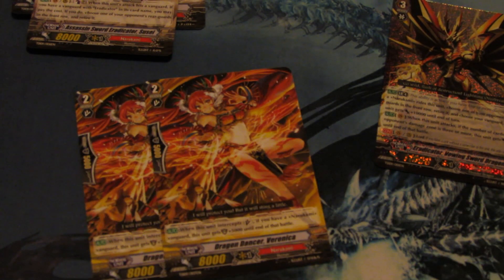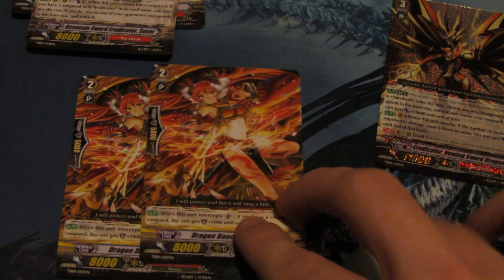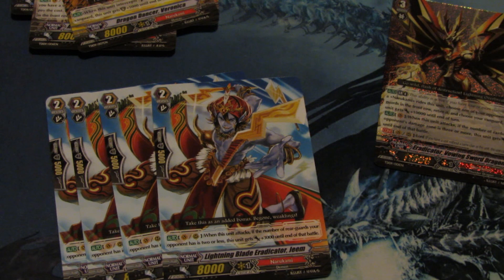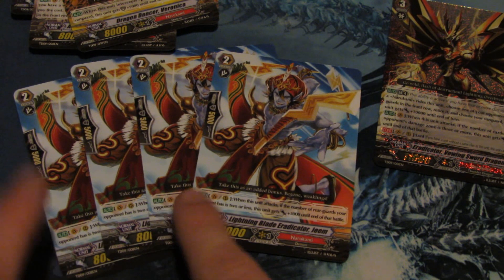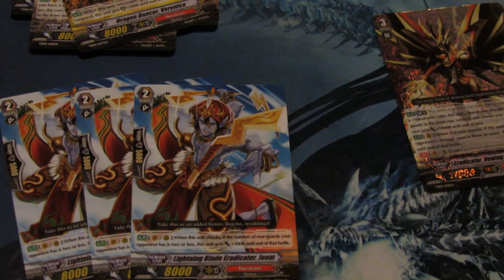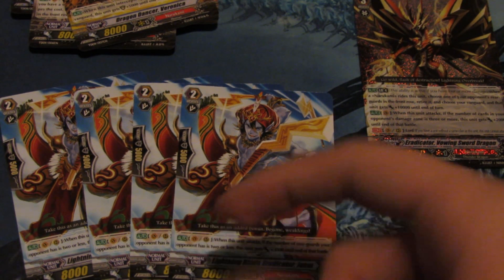Then we get 2 Special Interceptors — Dragon Dancer Fernonica, however you say it. Real nice looking card, though she is not an Eradicator. And then we get 4 Lightning Blade Eradicator Gene. He is the 11k beater of the deck — when your opponent has 2 rear guards or less, he gains 3,000. But I doubt that would be consistent enough. It would be better to just run Spark Rain, unless you are playing Law Keeper and Kygo, because your opponent is not going to constantly have 2 or less rear guards.